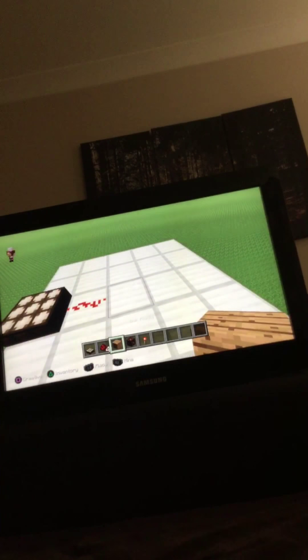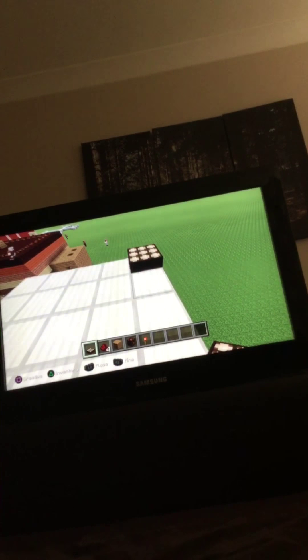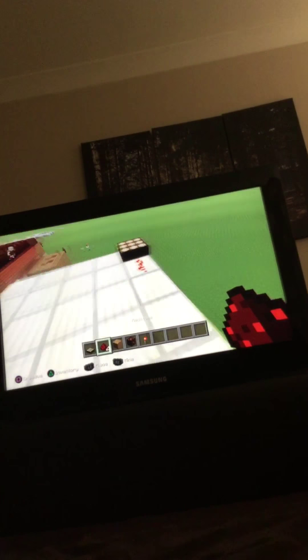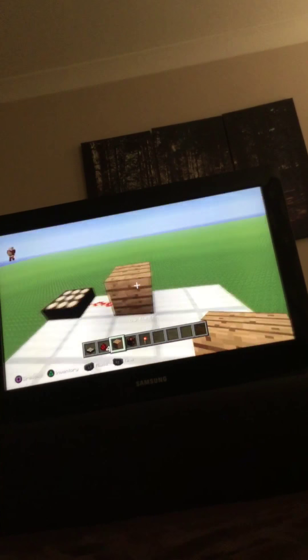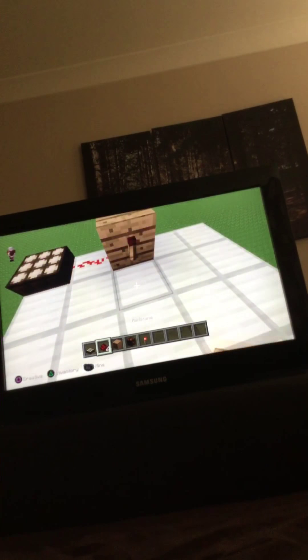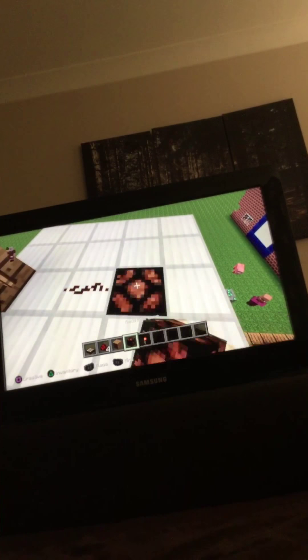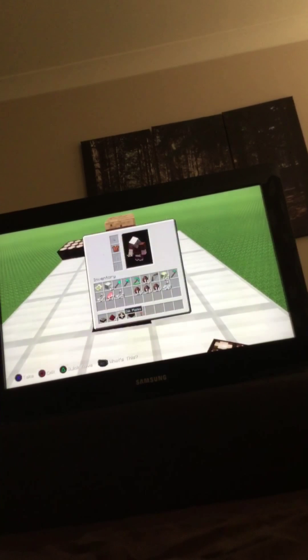Start off by placing one redstone lamp so it looks like that, then place a block here - actually, destroy that and put it on the end. Put one redstone going that way, get your block so it looks like that, put a redstone torch there so that will turn off. Then one bit of redstone, break down, put the redstone lamp. We only needed two bits of redstone so you've got two spare.